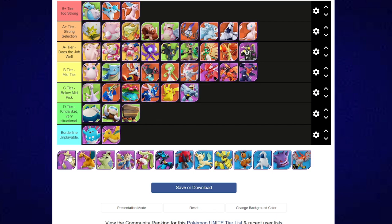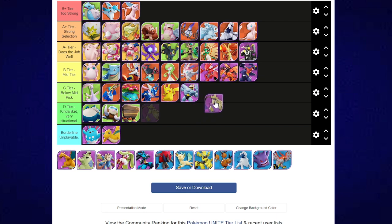Aegislash is in a really challenging spot in the meta right now — I'd say it's below mid. It's not bad, but it's not great either. Very situational. I have had success playing Aegislash this season and last season, but I'm only using it when the team comp is dead right. It's actually really good against this Eevee meta right now. But yeah — below mid, unfortunately. It needs a buff.